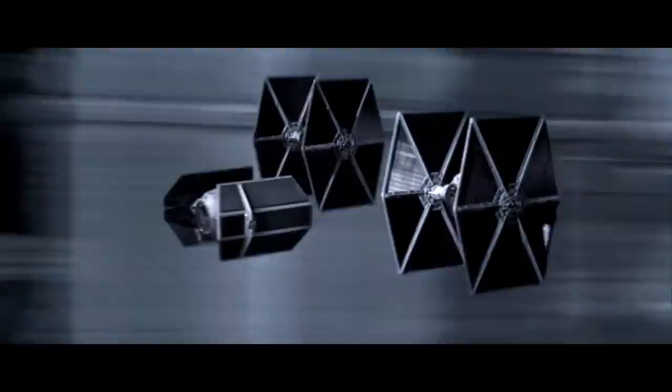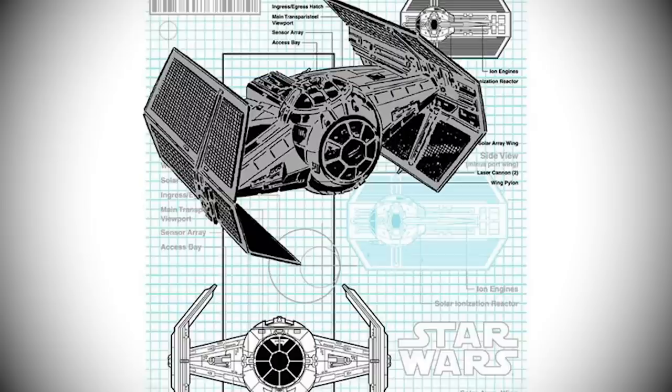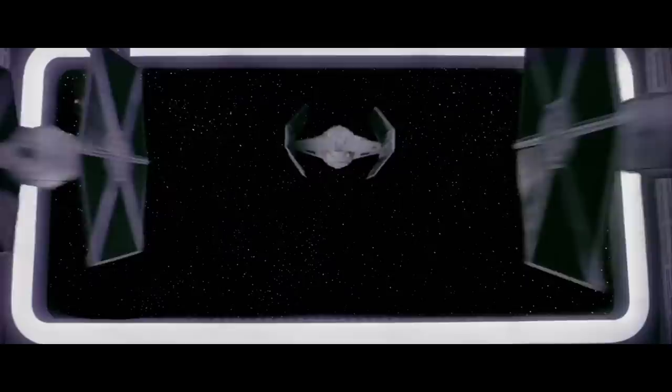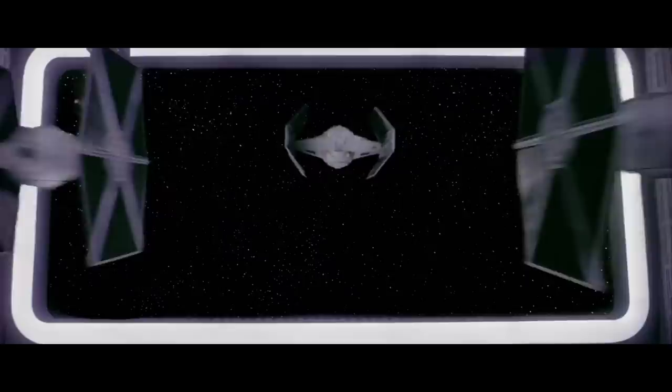Another prototype the Empire created was the TIE Advanced X1. This was one of the first attempts to create a well-rounded ship for the Imperial Navy. The TIE Advanced X1 had shielding, a Class 4 hyperdrive, missile launchers, and dual laser cannons. Its solar panels featured a more efficient, smaller design creating a smaller profile for enemy fighters, and it had a similar flight profile and speed to the TIE Interceptor. But it proved far too expensive to mass-produce, and only a handful were ever constructed — one of them piloted by Anakin Skywalker during the Battle of Yavin.